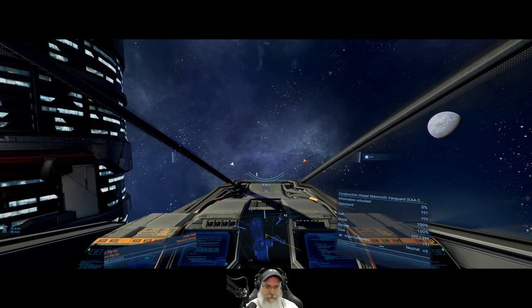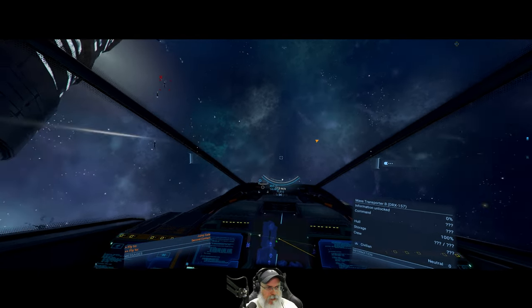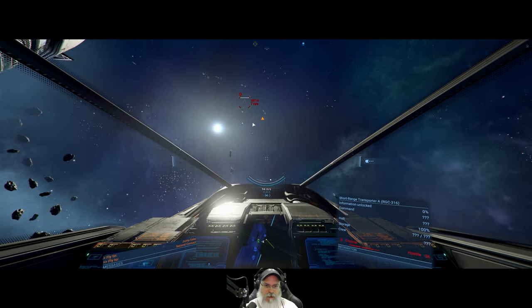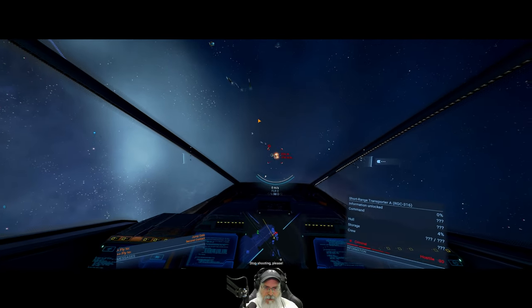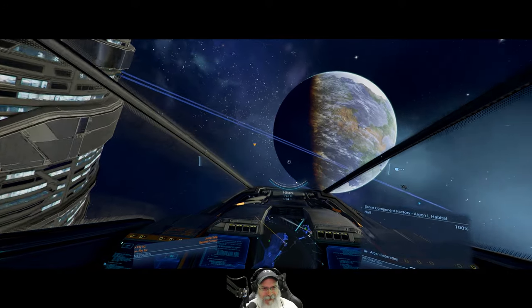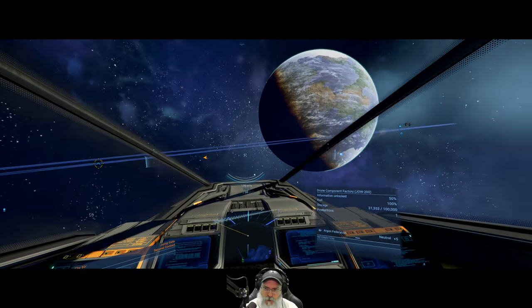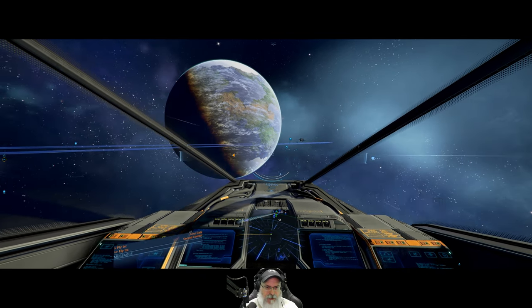What is this thing - a mass transporter B, short range transporter A. We could blow this up and get some rep with Argon. Well, we just killed somebody - somebody who's an enemy to the Argon. Pretty brutal, man. We just wasted somebody that we didn't even really know anything about, but that's the way this game works.